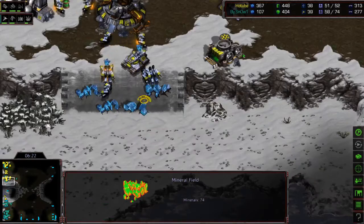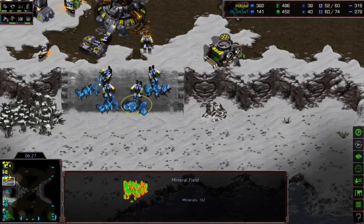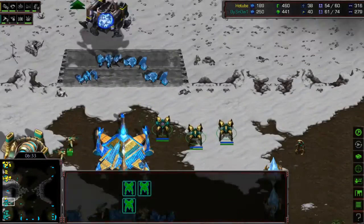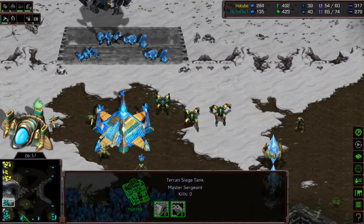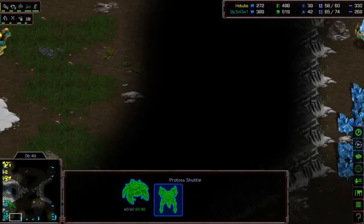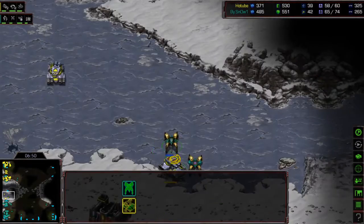Light puts a tank right here and sieges it — very cute. Light is denying Snow from accessing these mineral patches so they can't open up a separate path. Snow is getting a shuttle and will follow up with Reaver — he will be able to deflect this pretty easily. Snow is actually taking the bottom right as his third base, which is more secure against drops. Here come two Dragoons from Snow to shoot away those tanks.